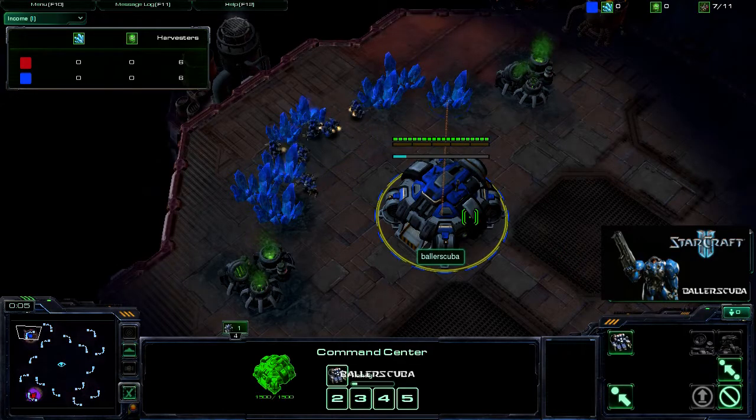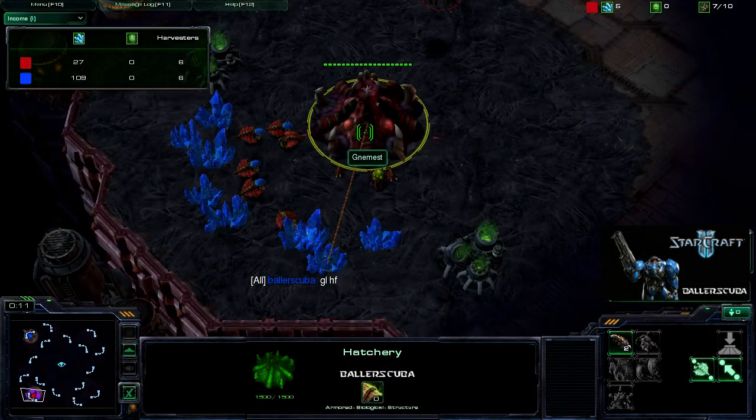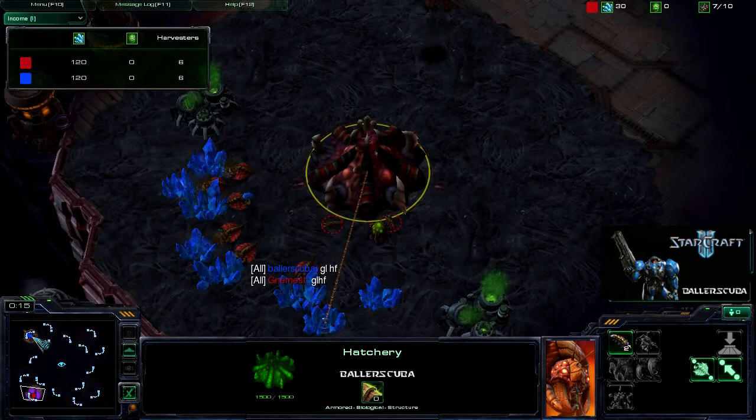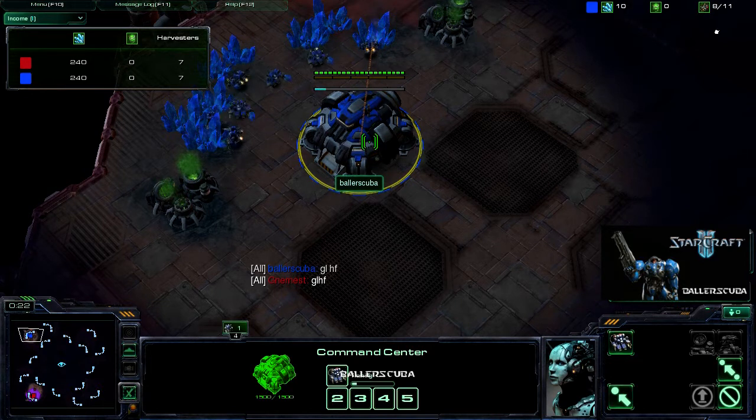Here we are in the game. I have spawned as the Blue Terran in the Northwest, up against Nemest, who is a Red Zerg player in the Southwest. The map is Delta Quadrant — once again, I don't find a Terran player on this map.